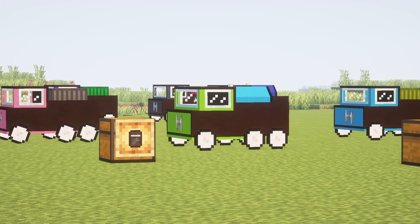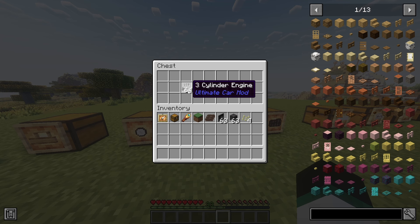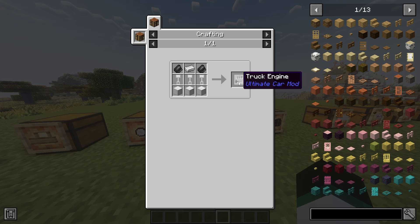Note that you have to put every wheel in each separate slot of the car. Your vehicle also needs an engine. There are three types of engines: an A3 cylinder engine, a six cylinder engine, and a truck engine. The six cylinder engine makes your car much faster but also needs more fuel, and the truck engine is the most fuel efficient engine.